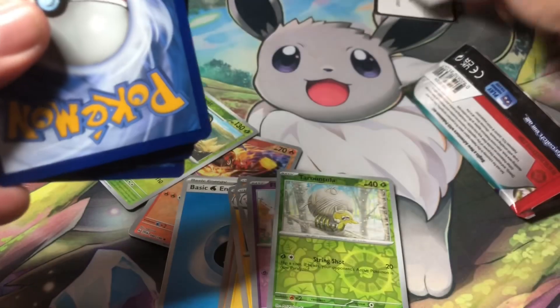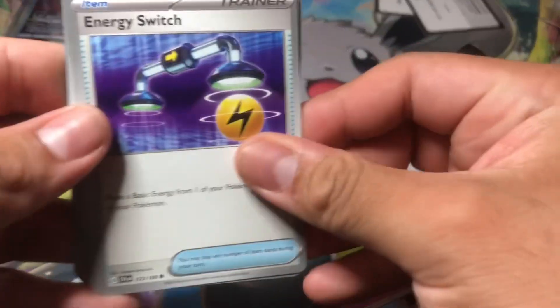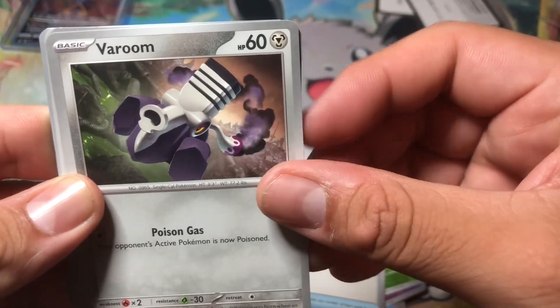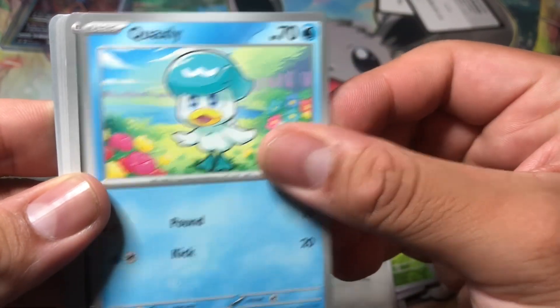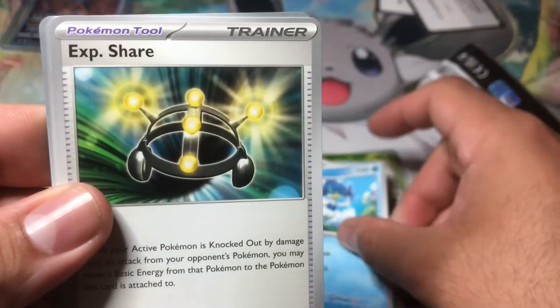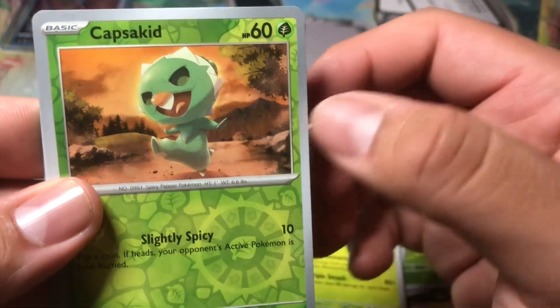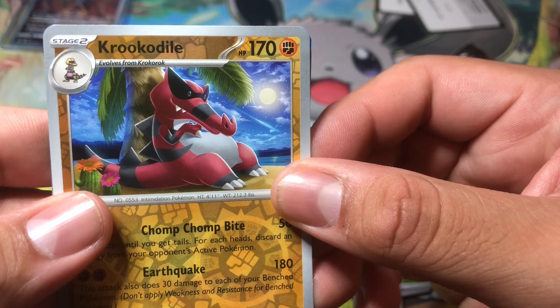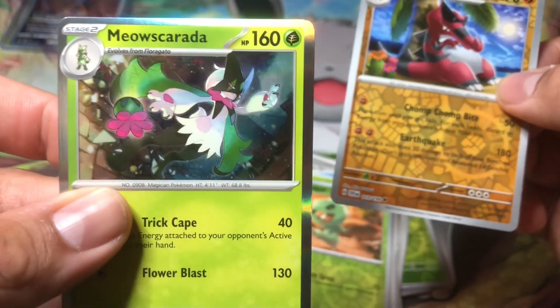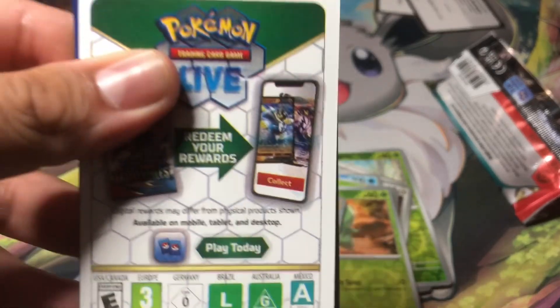These packs — the plastic around them is pretty thick, very good quality. Energy Switch, Veroom, Quaxly, Pawniard — nice — Quaxwell, Experience Share, Experience Share, reverse Capsakid, reverse Crocalor, and a holographic Meowscarada. Three packs down, three packs left.